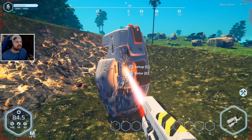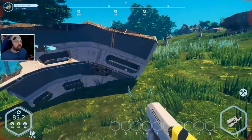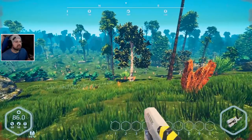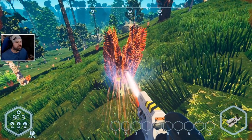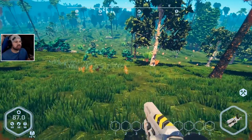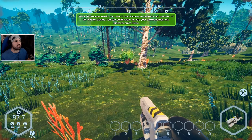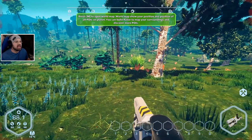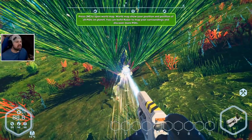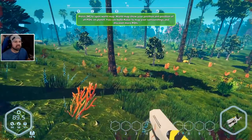Can we right click our pod? No, it won't let me - it's dummy proof. I'm starting to run out of room already. Press M to open the world map - it shows your position and all points of interest on the planet. You can build radars to map your surroundings and discover more POIs. Let's go to this ship first. I can left click things! We've got some biomass containers - what about trees? They give me biomass too!